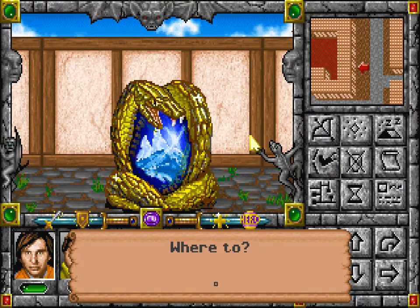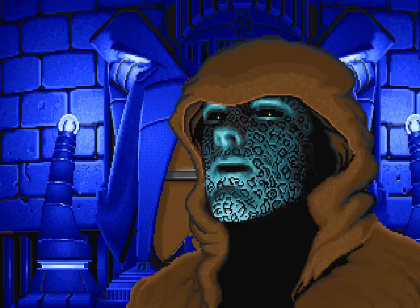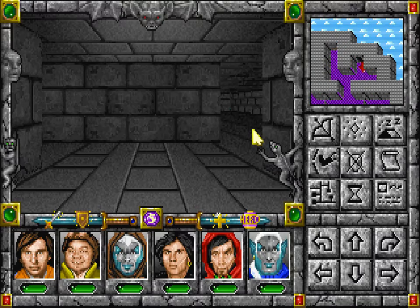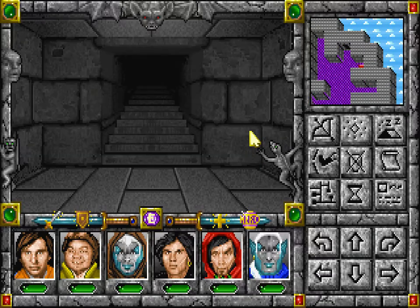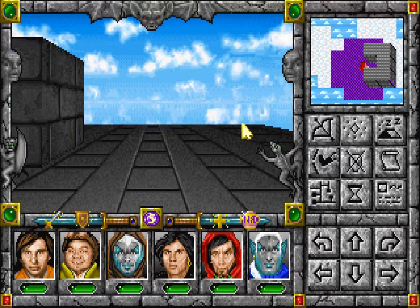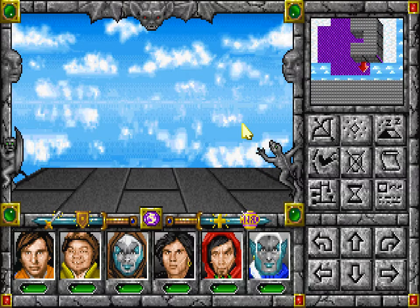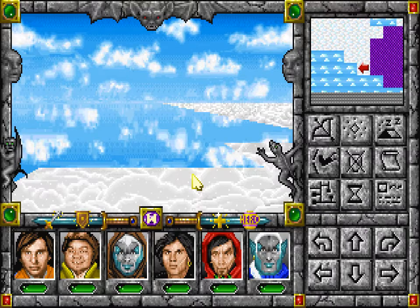Where to? To the Witch Tower. We've been here. I see you have the key to this tower — you may pass, mortals. But we have not gone all the way up there. Why the clouds? We've seen some enemies here, never actually fought them. Yes, these are clouds, and if you step off them you fall and die.